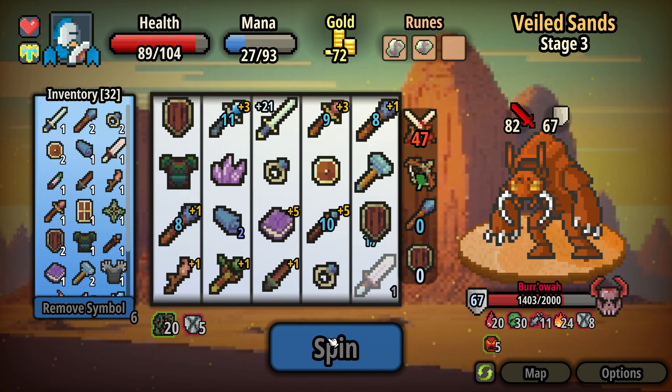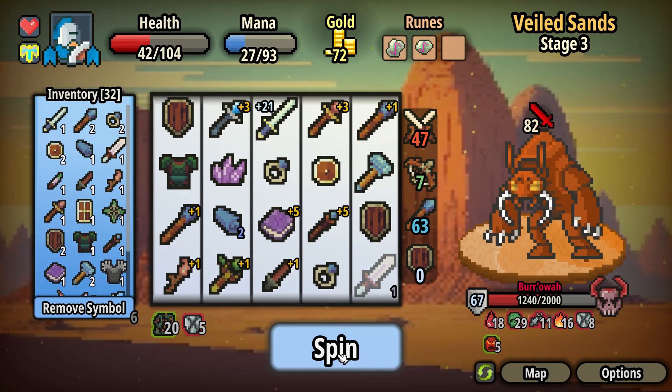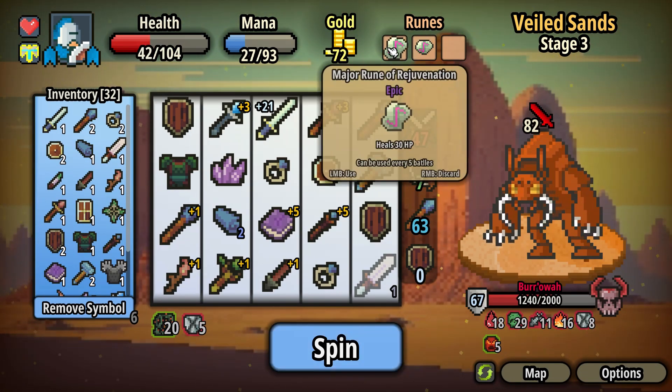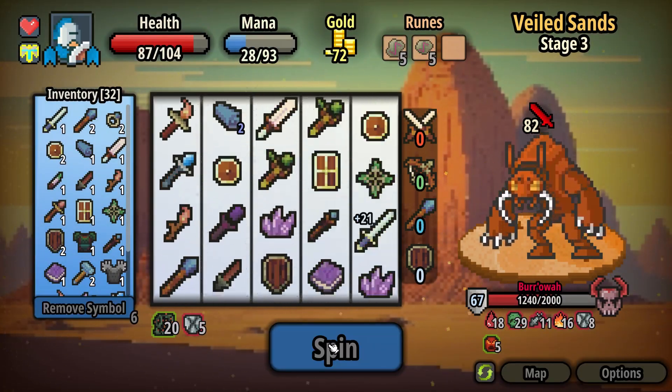But it went down — it went down to 67 now, because of the frailty maybe. Oh, I think we have to heal now, don't we? We might as well heal twice. That was a lot of damage we took quick.